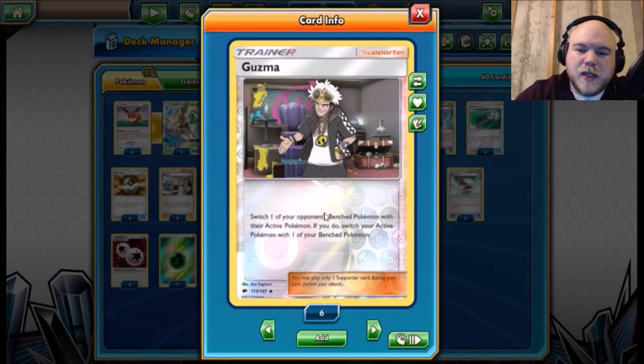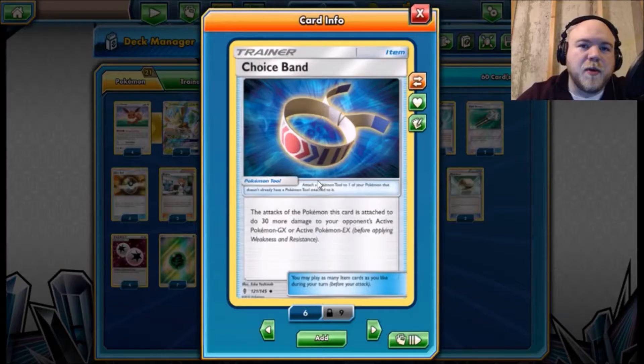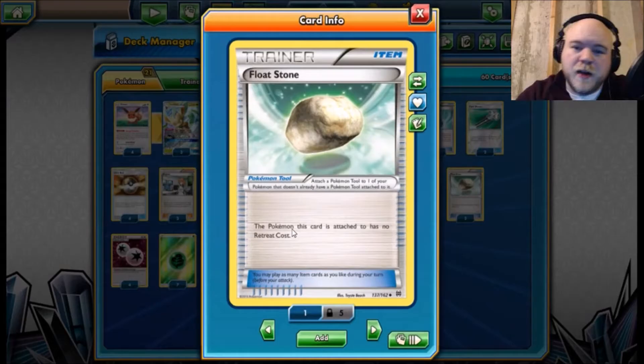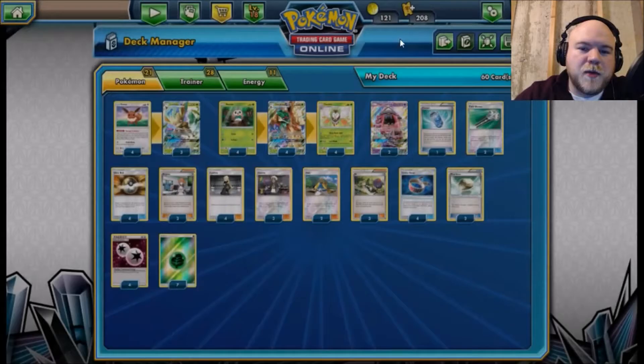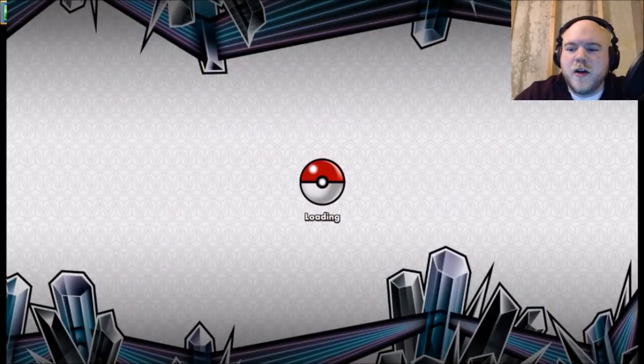We have three Guzma in this list — pretty solid inclusion. Pretty much anytime you have Decidueye you want a high count of Guzma because you're going to want to stall things in the active and take nice knockouts, leaving your opponent kind of stuck. Moving on to tools: four Choice Band to bump up all our attacks — 140 is much better than 110 and it helps hit better numbers with Decidueye's Feather Arrow. Two Float Stone so our Decidueye doesn't get stuck in the active; Leafeon should be up front. For energy: four DCE to help us attack, and seven Grass energy to guarantee that Energy Evolution on the first turn.